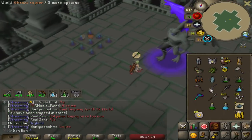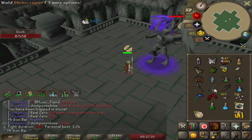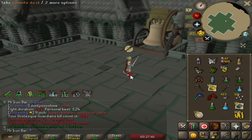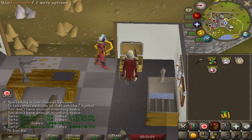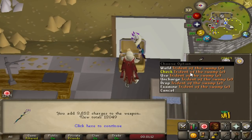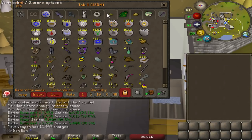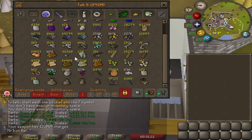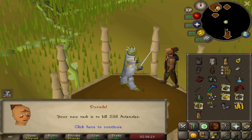Oh my god, I just two-shot the second phase again - I think that could have been a 72 if the boss had enough HP. I'm going to use all my scales and just charge my enhanced weapon the whole way through - 12k charges. That means I'm out of scales so I've got to plan another Zulrah session and grab another 50k to be stocked for a while.